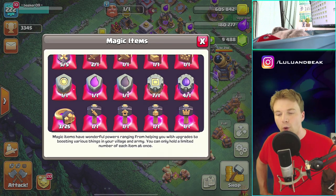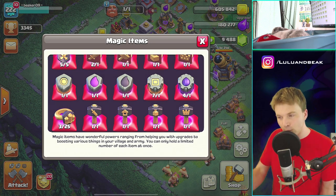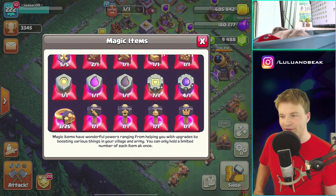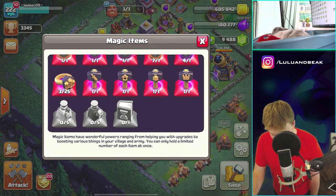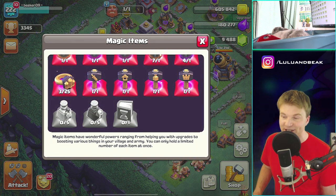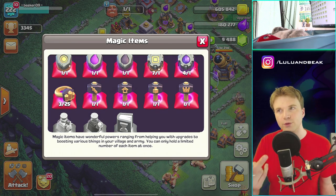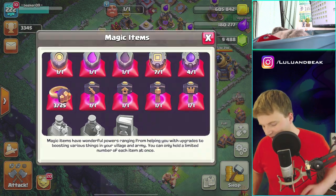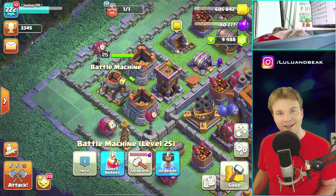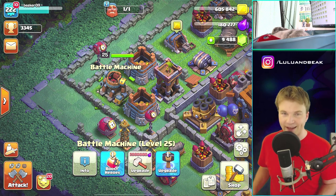We have two more runes sitting in the rewards for the season challenges, so we have eight Rune of Gold, five Rune of Elixir, and one of every hammer. The only thing we really don't have is a Book of Everything, which I really want. By the end of today we can probably do two levels on this hero, then next time we'll do three more. We'll do the final one with the hammer - boom, done.